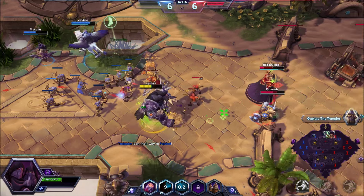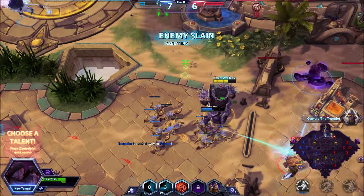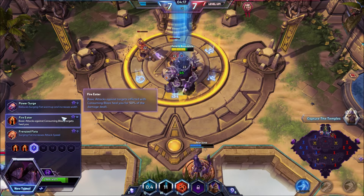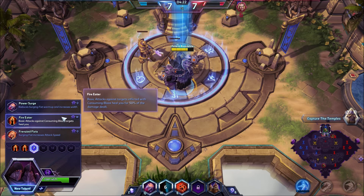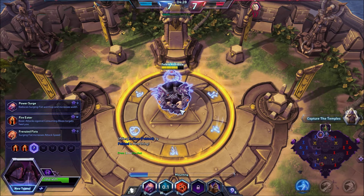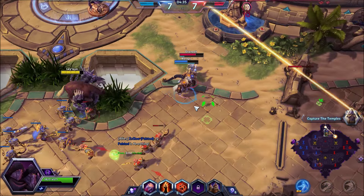Going in with W and basic attacks. Get the kill — nice, nice, nice! Level 7 talent is Fire Eater: basic attacks against targets inflicted with Consuming Blaze heal you for 50% of damage dealt. Annie picks Edge of Madness to increase Shadow Flame damage.